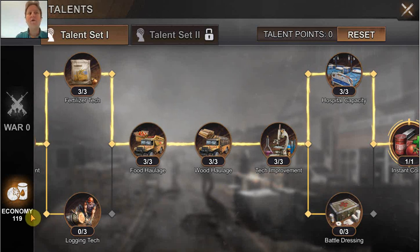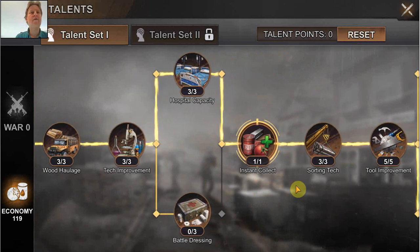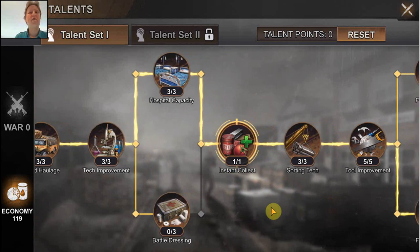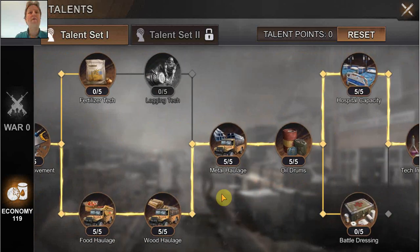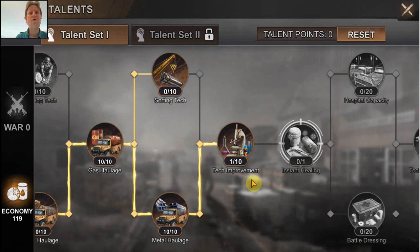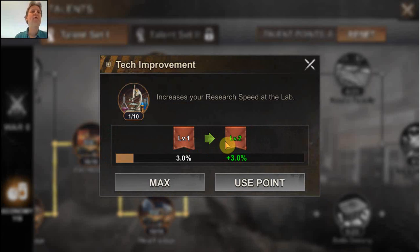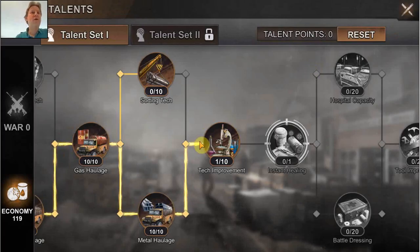If you are working on starting construction, starting research, doing gathering, make sure you have economy active. If you're later going to go to war, switch to war. That doesn't cost you much Alliance credits, but the benefit for both is huge, and the more points you have, the bigger that benefit is. I'm currently level 42, but it's really a very good level to have is 44. When you have reached 44, that will allow you to max out the second tech improvement project, which gives you 3% for each level — so that's a total of 30%. That is definitely a huge increase.